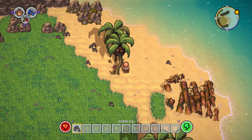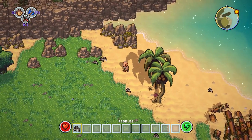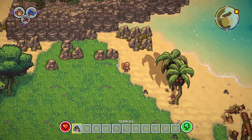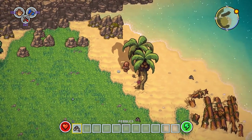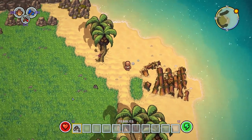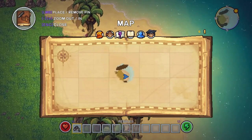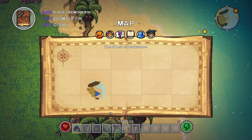Apply. There we go. Alright, now we should be able to pick up stuff with E. I would recommend changing your binding from Spacebar to E because it makes it a little bit easier - you don't have to constantly move your hands all over the place. So guys, this is The Survivalist. Pretty much you are shipwrecked - literally, that's it. We're shipwrecked on this island.